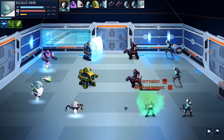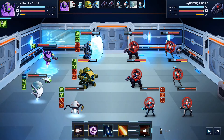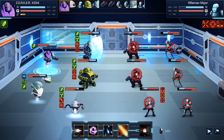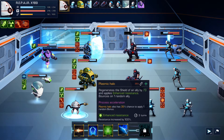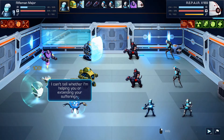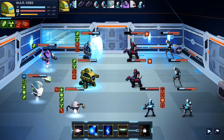We'll upgrade that shockwave for better stunning. We'll put corrosion on this guy and mark him. Hail of bullets would do damage to everybody — a really good ability — but let's do the rifle shot for now, or hit the whole line and reduce resistance. Plasmic halo has a 30% chance to apply one random bonus and bounces on one random ally, with resistance increased by 100%. Our guys have a lot of really good bonuses right now — very happy with how this looks.